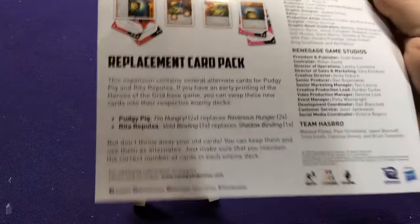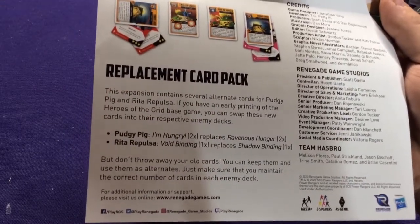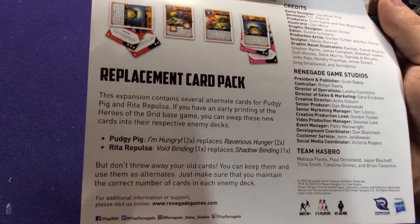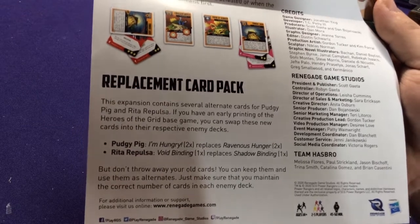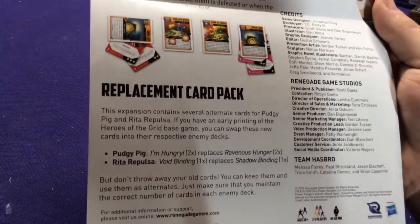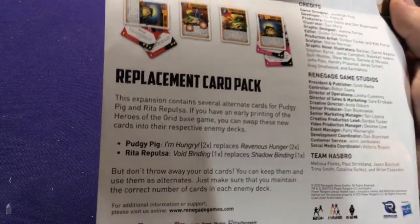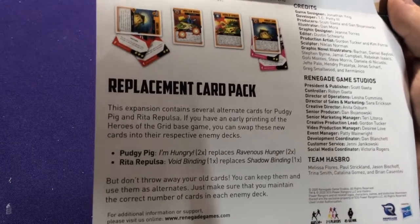They've changed two cards — Pudgy Pig's and Rita's. 'I'm Hungry' replaces 'Ravenous Hunger,' and 'Void Binding' replaces 'Shadow Binding' for Rita. Basically, they determined these cards — at the time they made them they thought they were fine, but essentially they thought they were a little bit overpowered, a little bit too hard to deal with, so they made new versions. Any new version of the game that gets printed will have the new versions in.